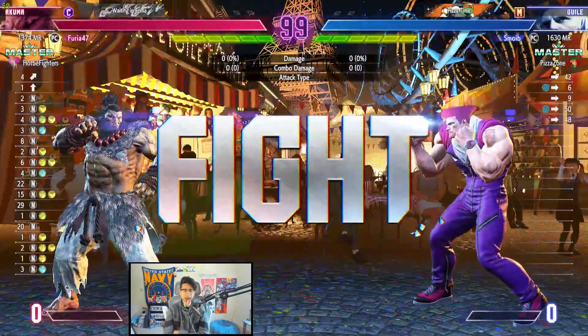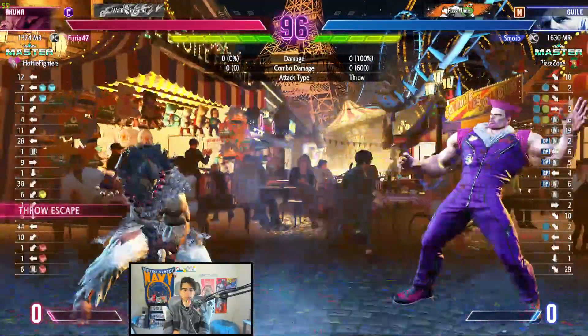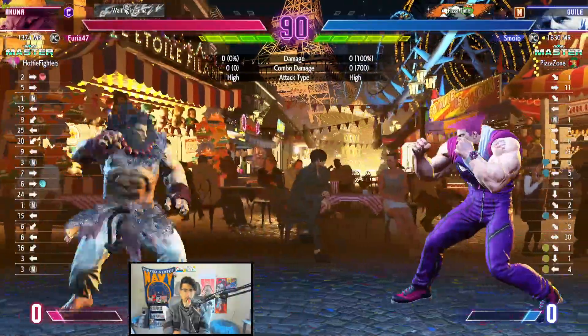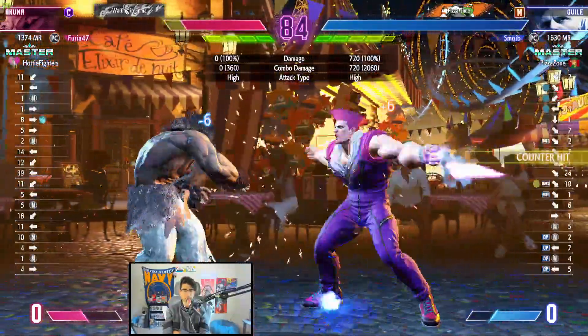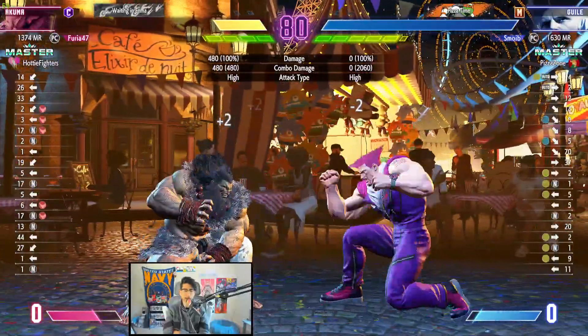Oh this is a different Akuma — my bad, I've got two different Akumas. I think what happened was the other Akuma left after losing, and I clicked on this Akuma who I think also left after losing — both one and done. 1374 with Akuma — that should be impossible. How are you losing with this character that much?